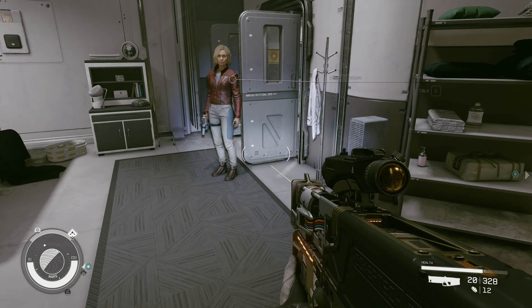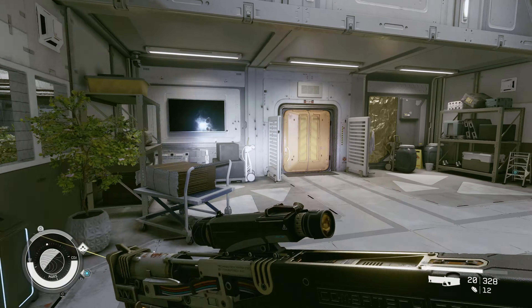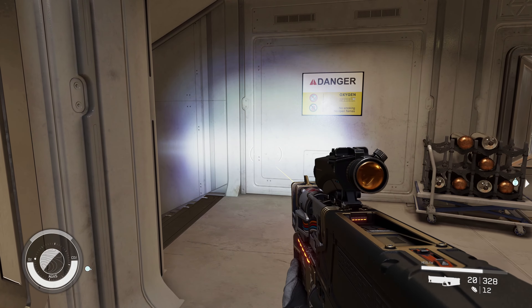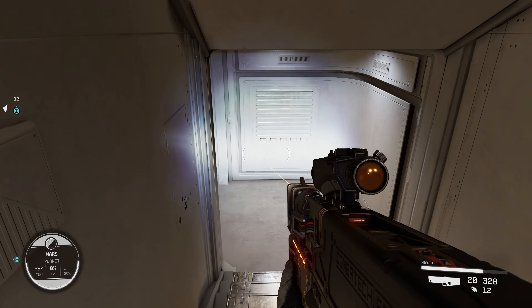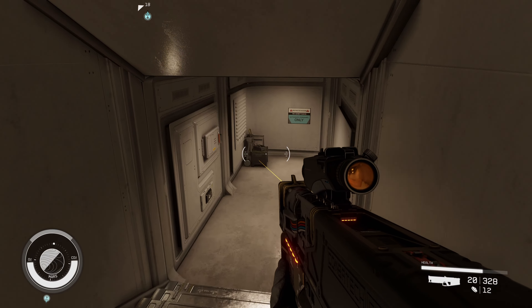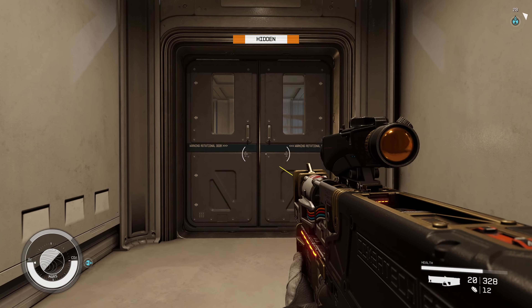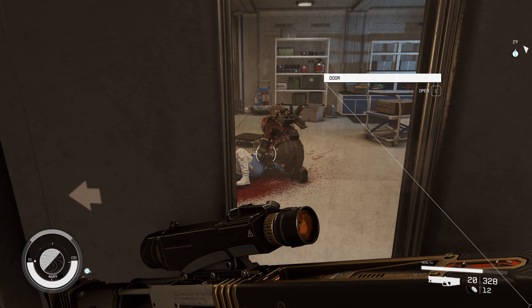There is a door I haven't gone through yet — maybe we'll find good stuff behind it. Let's go through this: Robotic Science Facility. Maybe the good stuff is in here — it's got a name after all.